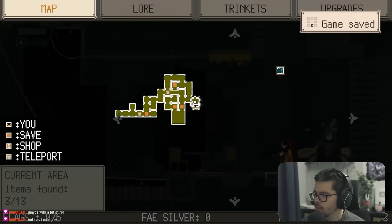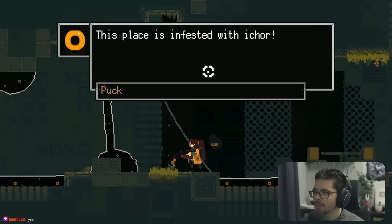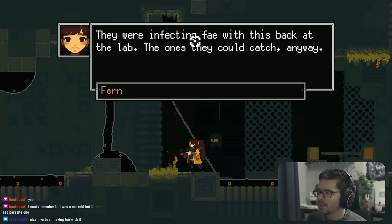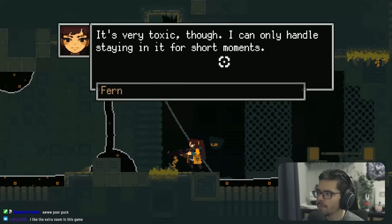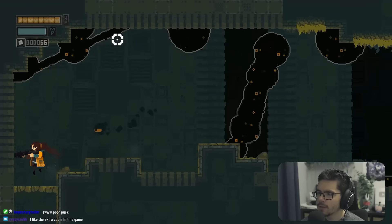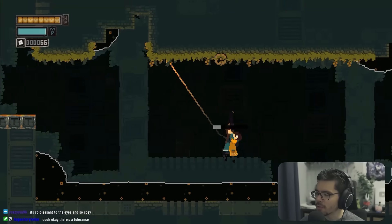There seem to be several paths available. We discover ichor — a toxic substance the coalition was infecting Fae with back at the lab, probably why Fern blew it up. It damages you if you stay in it too long, making it a platforming hazard rather than instant damage. The art looks really good — pleasant, cozy eyes aesthetic.